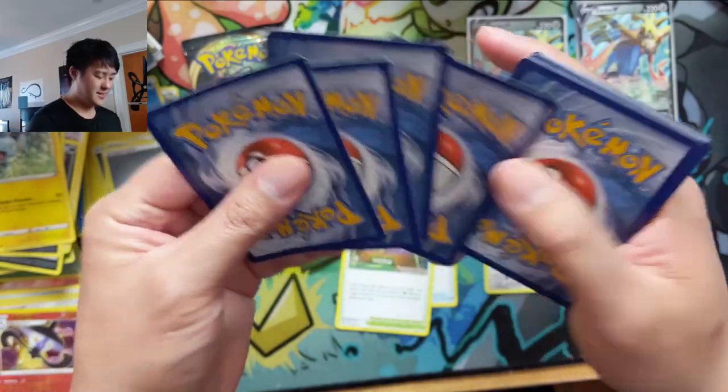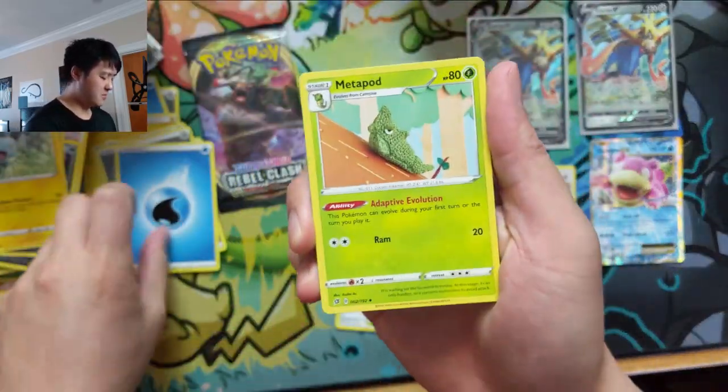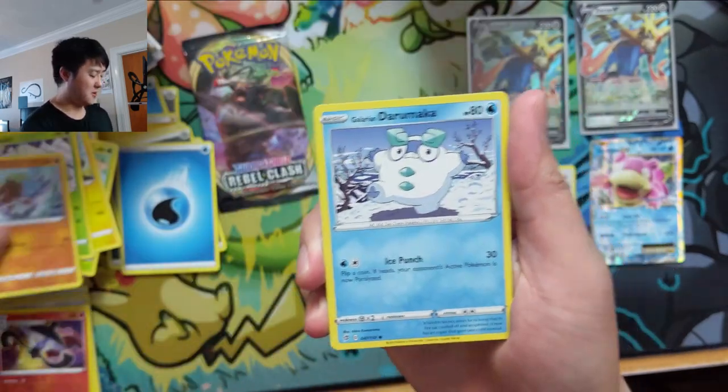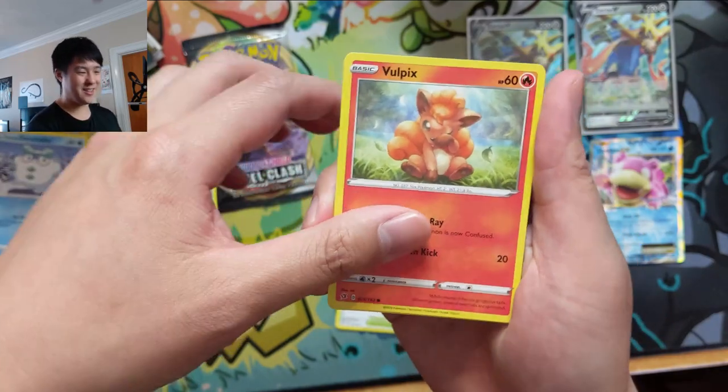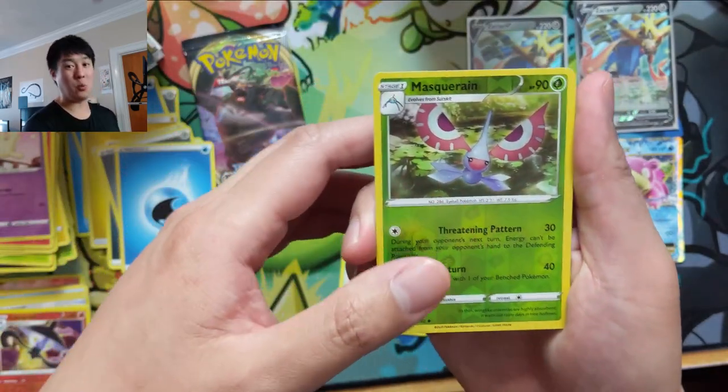Come on, where is Mr. Giovanni? He is a difficult guy to locate in these packs — open like five boxes and found one. That is absurd.